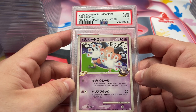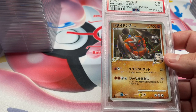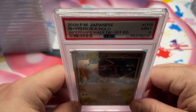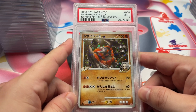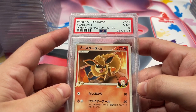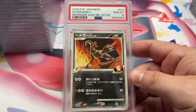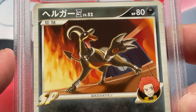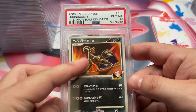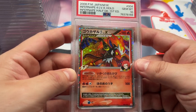We got the Mr. Mime 4 in a 9 as well. And then the Infernape side is 9s too — got Infernape from the Infernape half-deck. Got Rhyperior 4. Got Flareon in the 9 as well. And then we did get a few 10s from this side — we got the Houndoom 4 in a 10. Kind of tough to do a bad Houndoom card, but the art is a little weird. Got the Infernape then as well from that deck, in the 10 as well. Swirly on that.